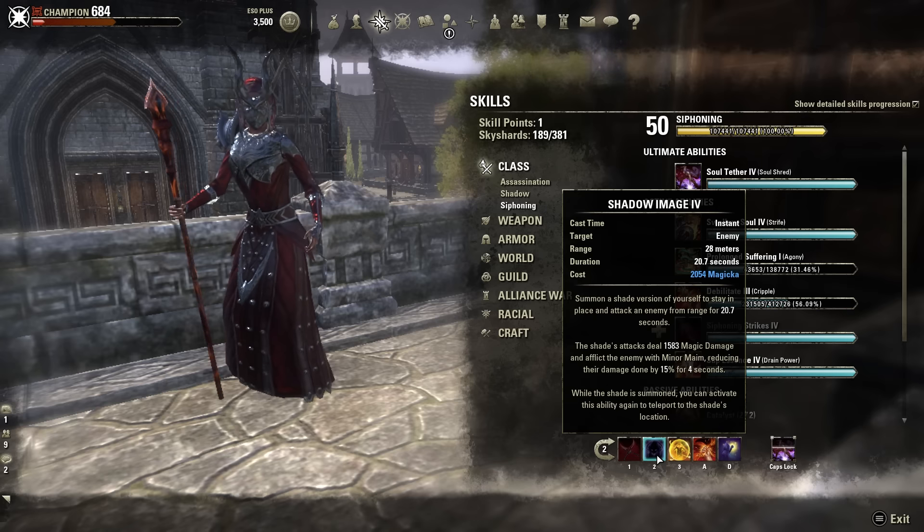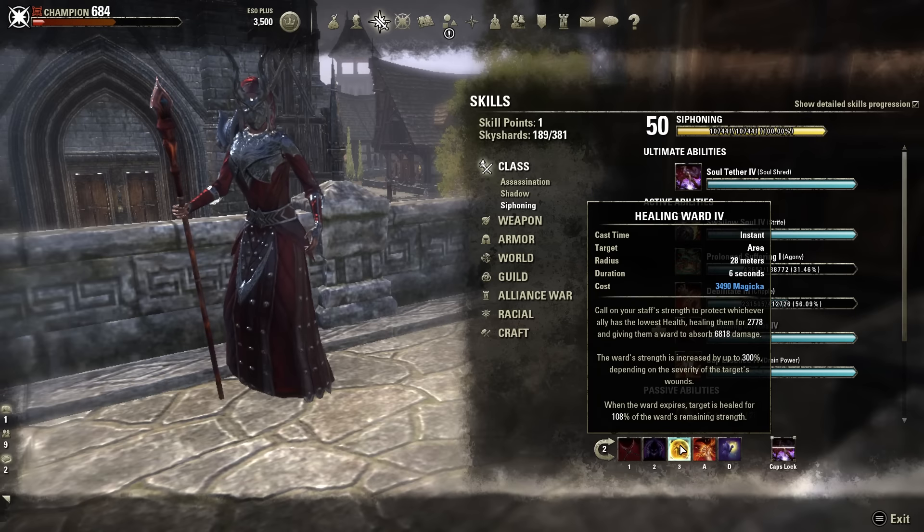The next ability is Healing Ward. Hands down, one of — if not the best — heal in the game. This ability will not only heal you and give you a huge damage shield, but if the damage shield doesn't break, it will still heal you for over 100% of that shield's remaining value. This is the primary heal I use for this setup. You really don't need any other heals other than Healing Ward on this build. You've got your Stealth, your Shade for mobility, and Healing Ward as your primary heal.